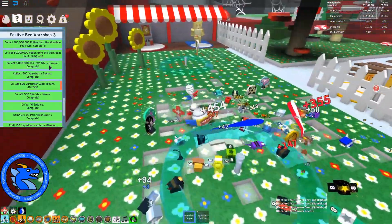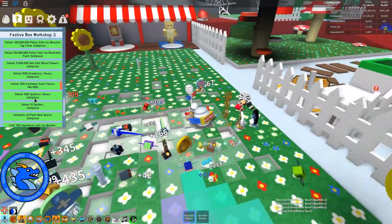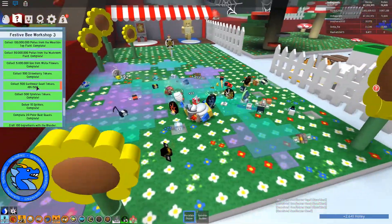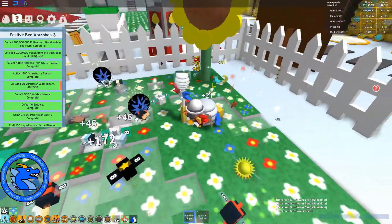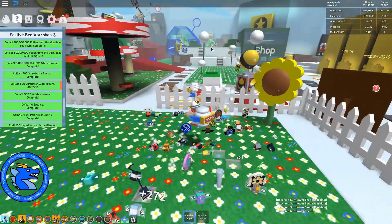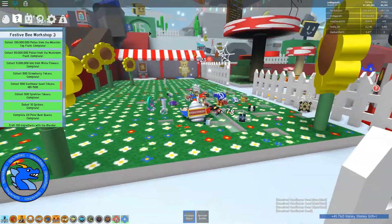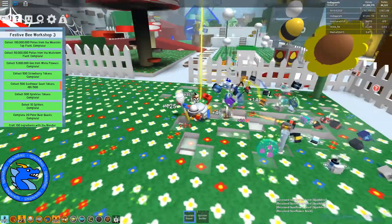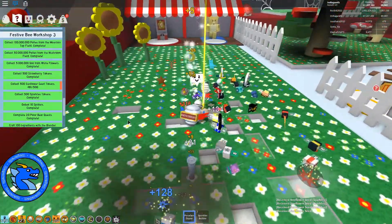The five million goo from white flowers was reasonably easy, strawberry tokens I completed just before, and sparkle tokens are nice and easy - just go and get nighttime fireflies and you'll get lots of sparkle tokens. You can also get sparkle tokens when the faces appear on the sunflower, the bubble wand, the pumpkin field, and the pineapple field - they'll spit out sparkle tokens.